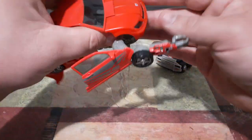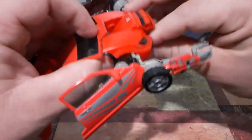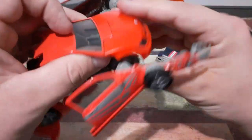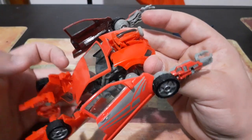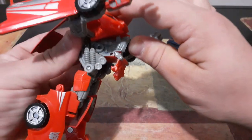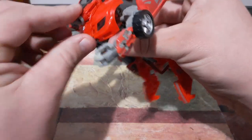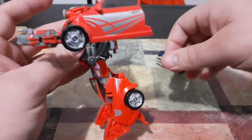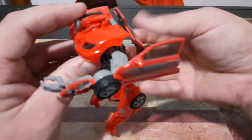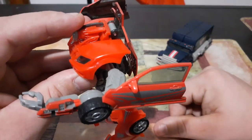The next thing we'll do is come up here and flip open Swindle's head. We have his hood right here, and when you push it down, his head will spring up into where it goes. Push that down — it pops up. Then we'll bring this down and shove all that into his chest, then come back here and fold his head the rest of the way out. We'll bring up the windshield to sit behind his head just like that — pulled his head up and flip that back just like that.